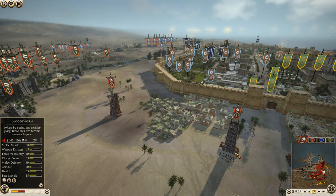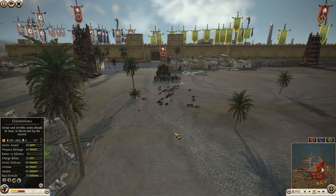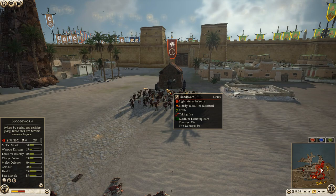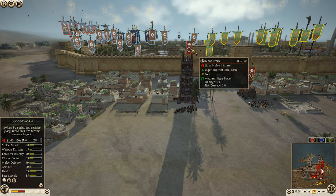Is any real damage done? Yeah — this unit of blood sworn took catapult fire and ballista fire coming down. 114 kills. Look at the deaths just piling up behind this ramp. There's a line of dead. Hopefully they make it to the gate before they break. The archer tower is now starting to have a field day on them — down to 49 men.